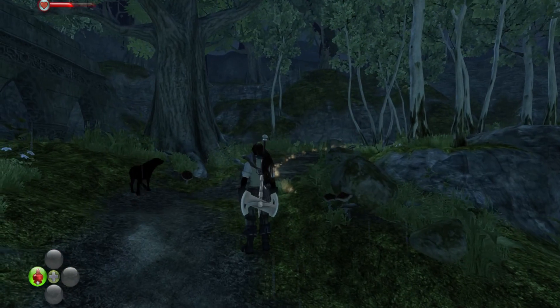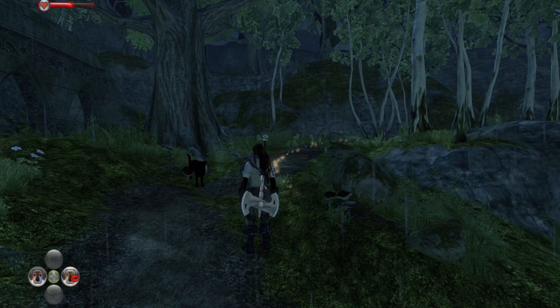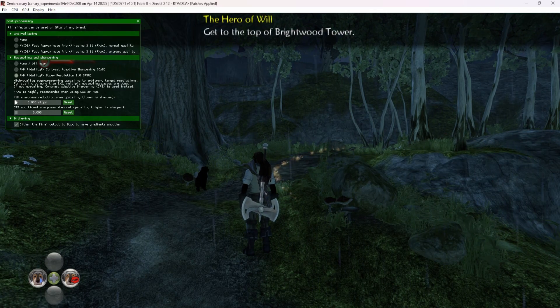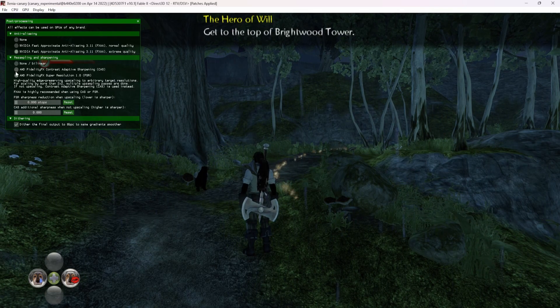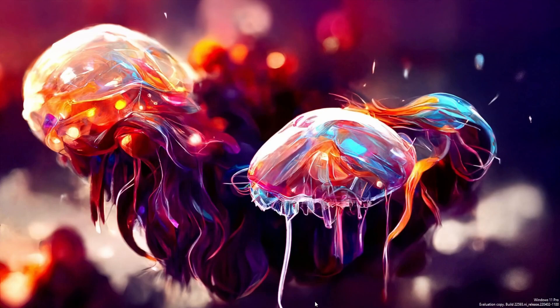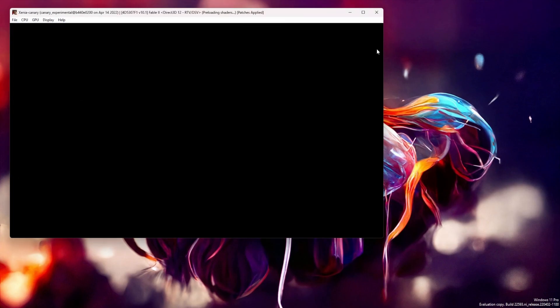So to get a sharper image, you basically go up to Display, Post-Processing Settings, turn on FSR, and bring this all the way down to zero. Lower is sharper. If you wanted to use this and crank it all the way up — yeah, there it goes, it crashed. As I was saying, cranked all the way up it ends up sharpening the image. It looks really good.